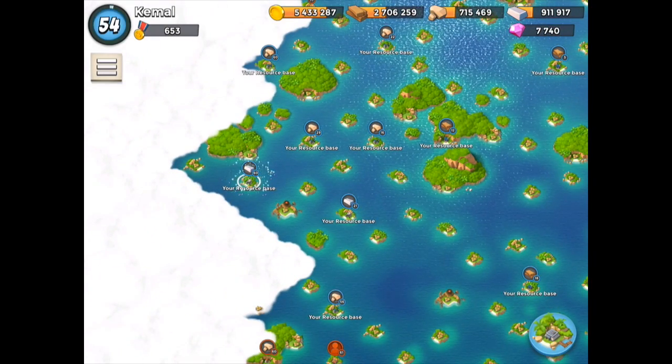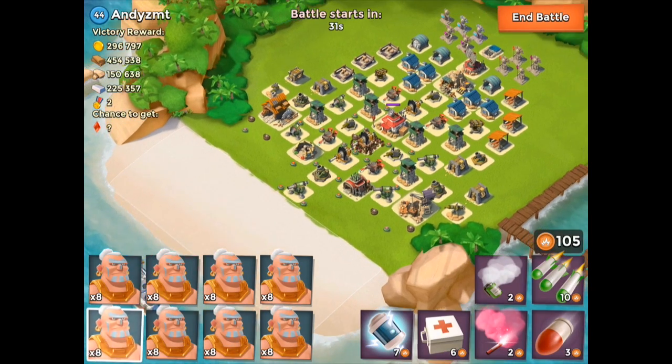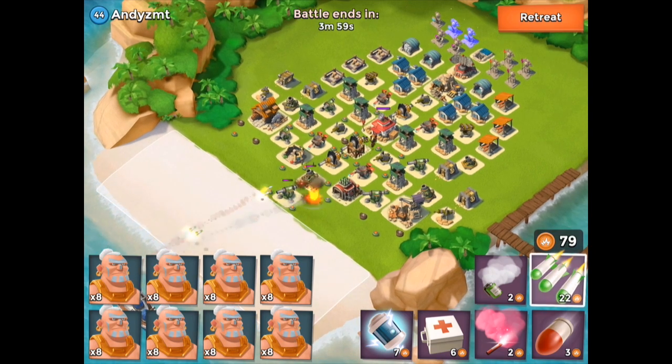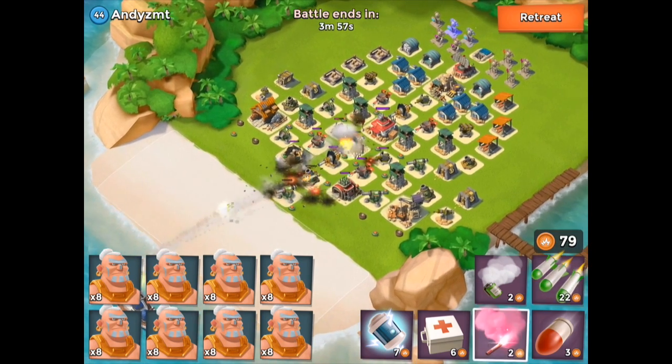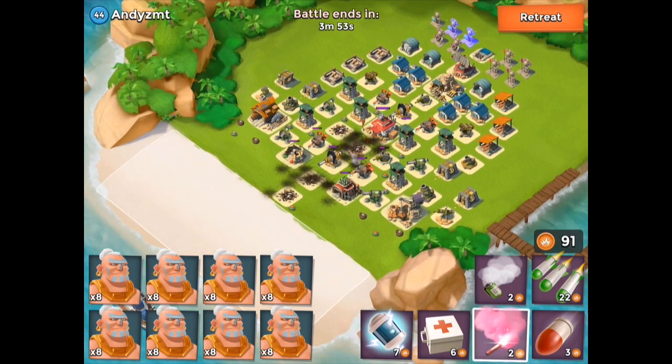Here's another fight to show you the same tactic again. This one is on a player base instead of a resource base. This is Andy's base, level 44 — not too high. I'll post two higher-level bases later; I'll post Captain Lars and Nightmares, I think his name is — I have both of them.